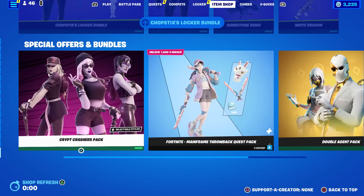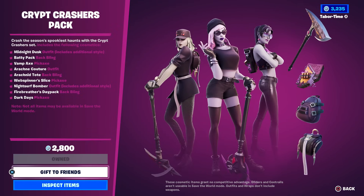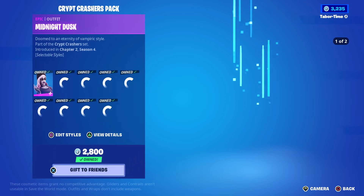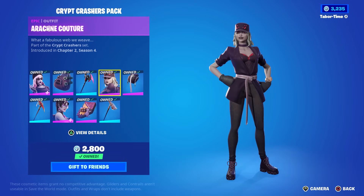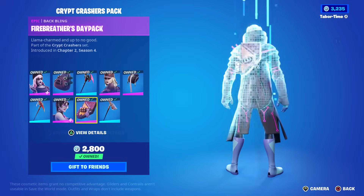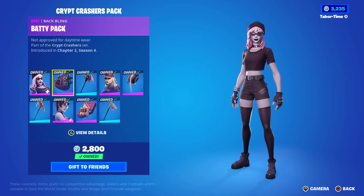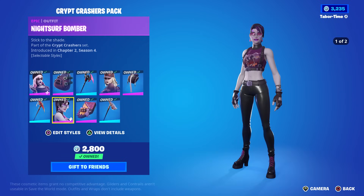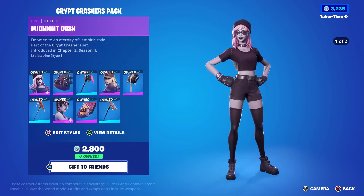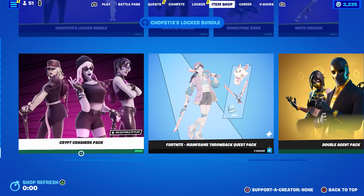The Crypt Crashers pack has made a return - that's three skins, three back blings, and three pickaxes for 2800 V-Bucks. That's not bad. It includes Midnight Dusk, one of the spider skins, and Night Surfer Bomber. I did do a full gameplay review on this when it first came out. It's not the best pack out there but not too bad. Two of them have selectable styles where you can take the sunglasses off.